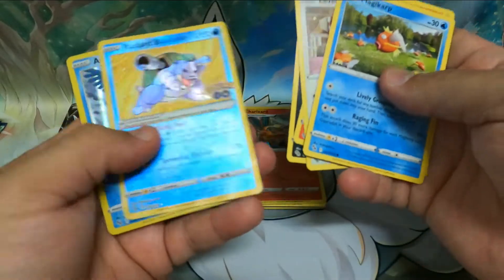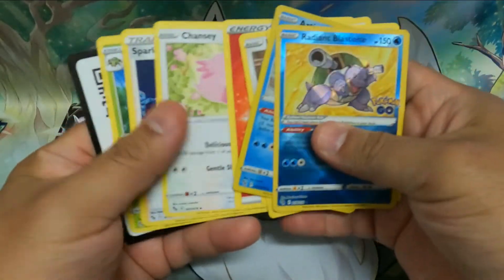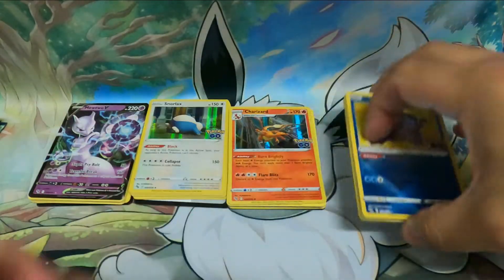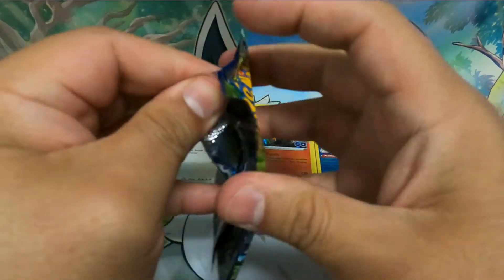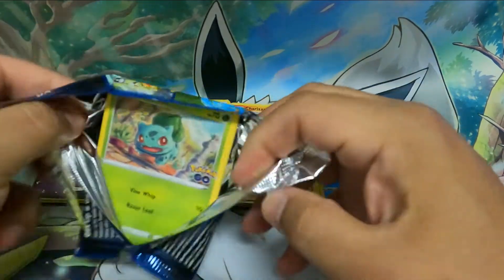Oh! Radiant Blastoise and an Articuno! Dope! I think the Blastoise is already owned by me — I don't remember, I'll check it out.